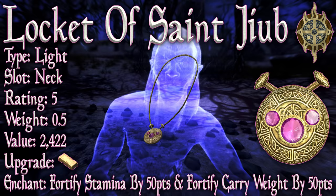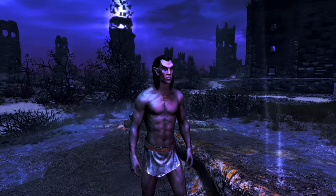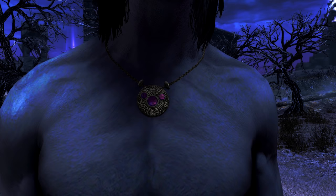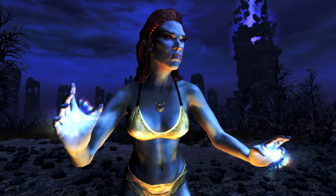Its enchantment: Fortify Stamina by 50 points and Fortify Carry Weight by 50 points. The Locket of Saint Jib is actually a light armor piece — it provides an armor rating to the wearer, instantly pushing it above most other necklaces. In fact, it is one of only two necklaces in the game that provide an armor rating to the player. When the Locket is worn, it also increases your light armor skill, as with any other normal piece of light armor.